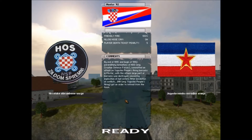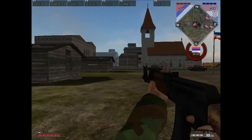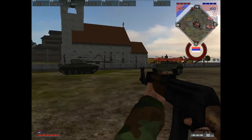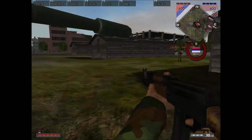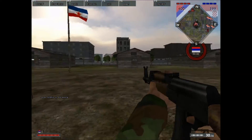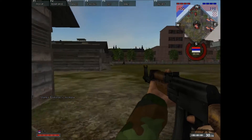Hello everybody, and welcome to Episode 9 of Let's Play Battlefield Yugoslavia. Today we will be fighting in and around the city of Mostar in the Herzegovina region of Bosnia. Just like last episode, we will be fighting against the Croat forces this time, meaning you'll still have a while to wait until we get a three-way conflict in Bosnia.